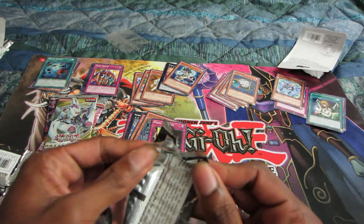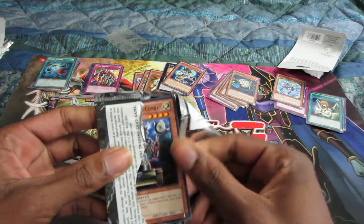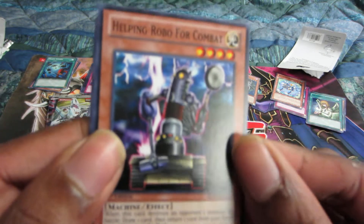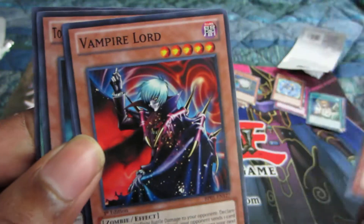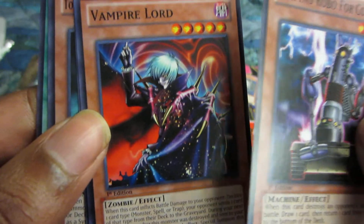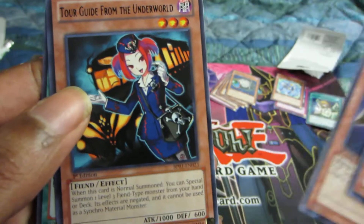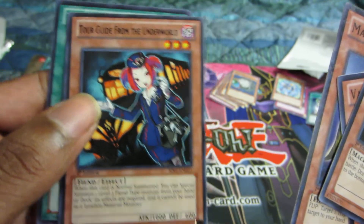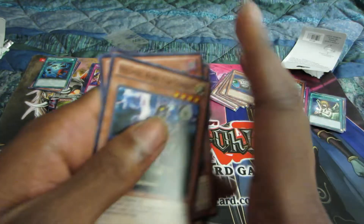Last pack of the Battle Pack Epic Dawn: Helping Robo for combat, Vampire Lord — oh, I used to love this card — Mask of Darkness, and of course Torgai, which is really nice with Burning Abyss coming out soon. I only have the ten promos, this is my second, so that's good. Kind of Fighting Spirit.